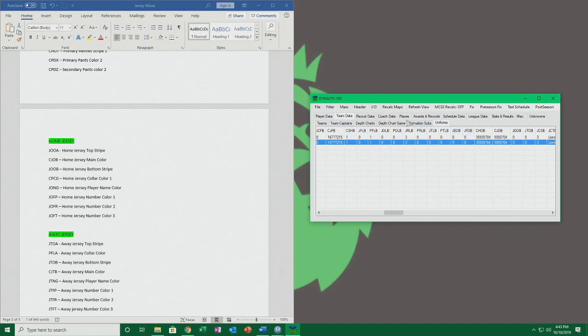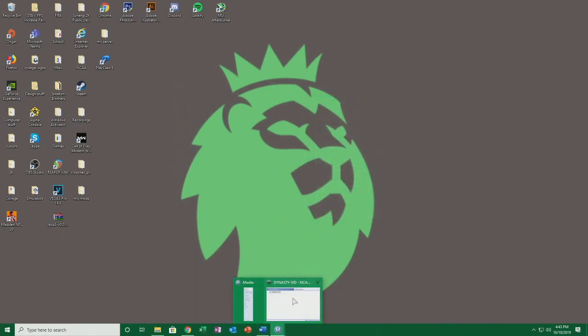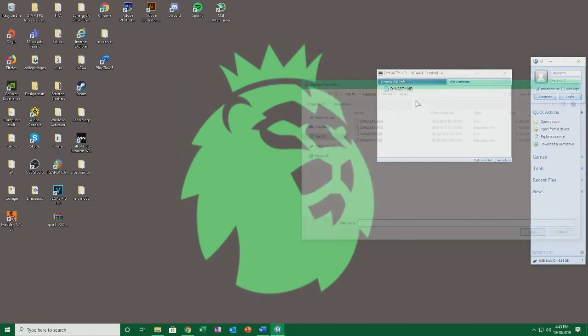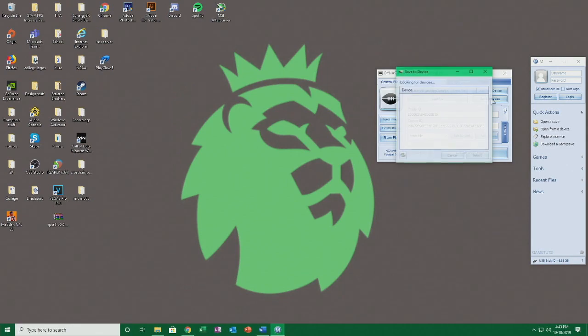I'm going to show you that it worked, but first I'll show you how to get it back onto the game for those who don't know. So I saved it — now I'll close the editor and open Modio back up. You want to right-click on this and click 'replace file,' then take the file — not the database file, the actual file — click open. Then you want to click 'save to device' — this is at least for the Xbox brand USB. Go to my profile and it'll save.